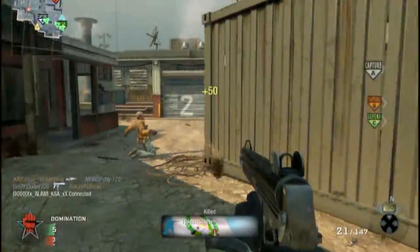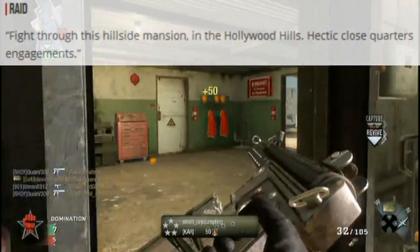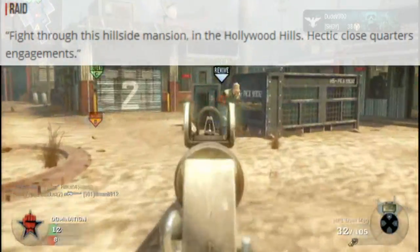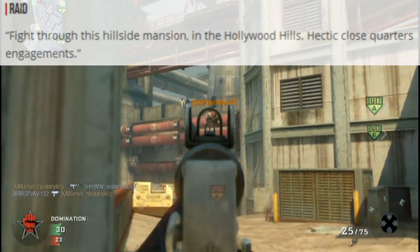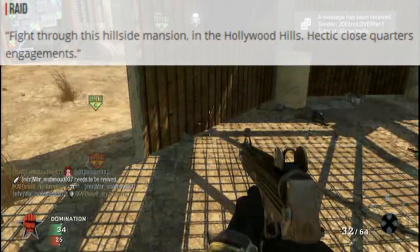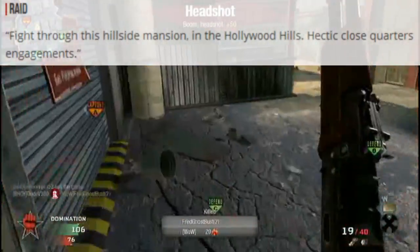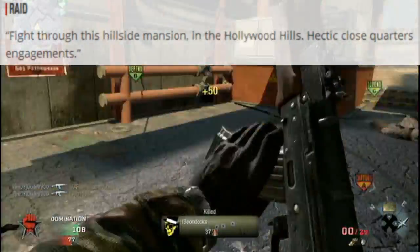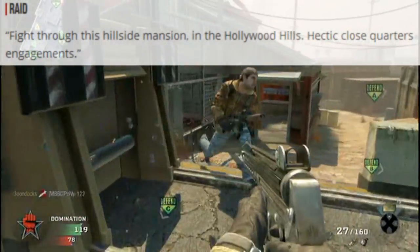Next map on the list is Raid. Before I describe the last few maps, the gameplay you're now watching is some highlights of a pretty good game on Launch where I went 33-7. Next is Raid — fight through this hillside mansion in the Hollywood Hills with hectic close quarters engagements. That's actually really cool — fighting in Hollywood Hills. I think Black Ops 2 is really having some creative ideas for maps and they're really trying to change Call of Duty, because they know lots of people are starting to hate on it. We'll see if the change was good or not.